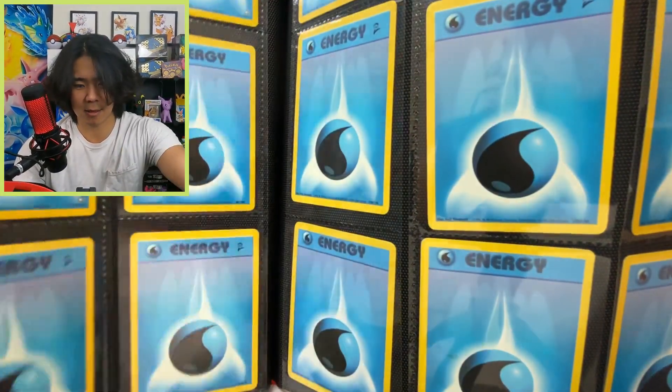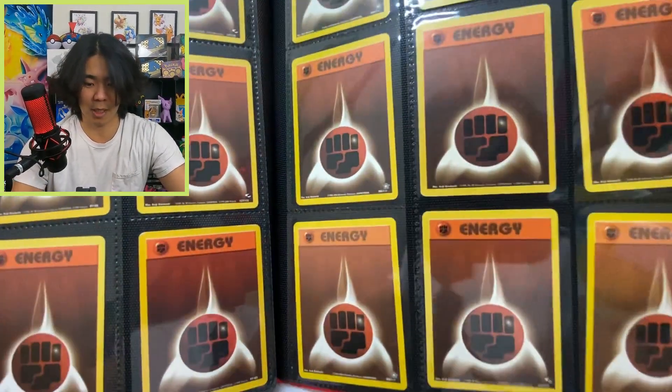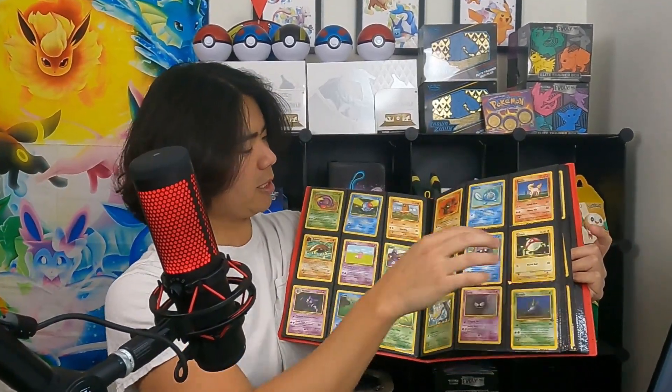We've got energies for days — some base set twos in here as well, and I'm not going to complain about that. The entire binder is filled with vintage cards from jungle, base set, fossil, base set two, and some Rocket cards. This is nuts — now it's time to start logging and see how much progress we can make on the collection.